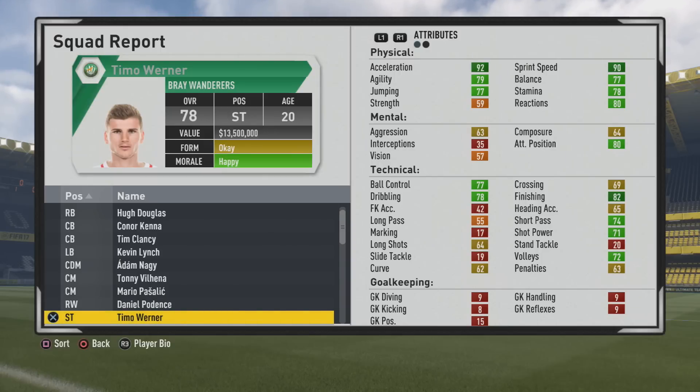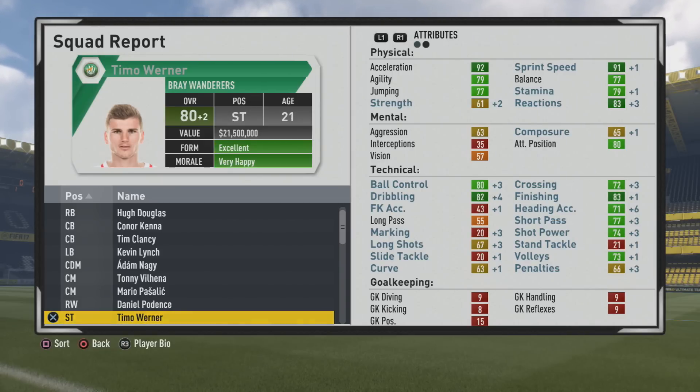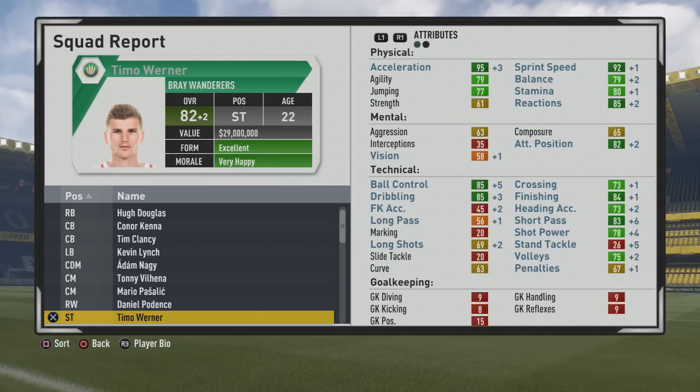Good acceleration and sprint speed. The agility, balance, and jumping stats are all very solid, with good ball control and dribbling. 82 finishing still needs some work. All around, physically, mentally, and technically, you can see some good improvements to his technical stats from the start — plus two. Heading accuracy, ball control, dribbling, crossing, short pass, shot power, long shot, and volleys all had some really nice growth, but the finishing did not grow too much at all, which is a bit disappointing.